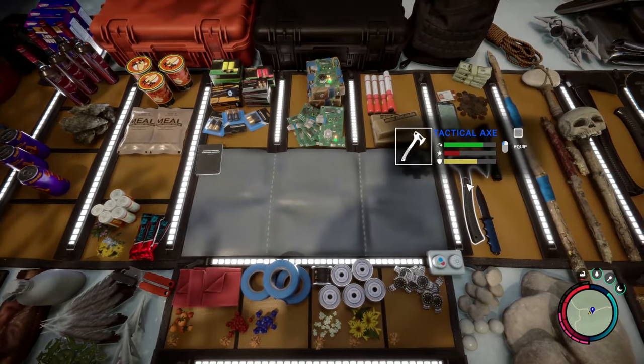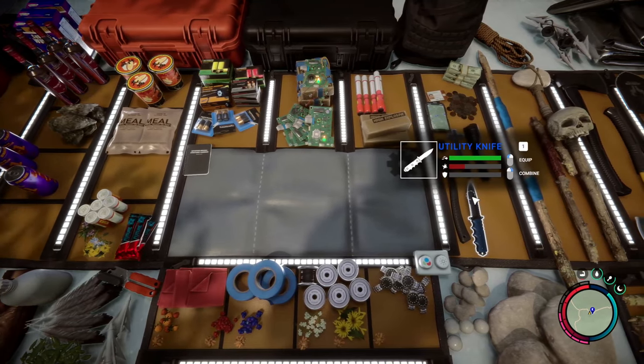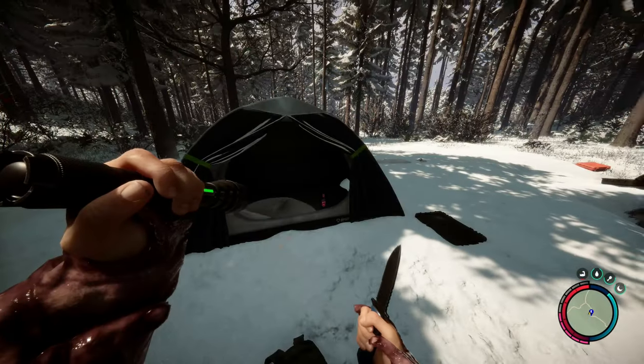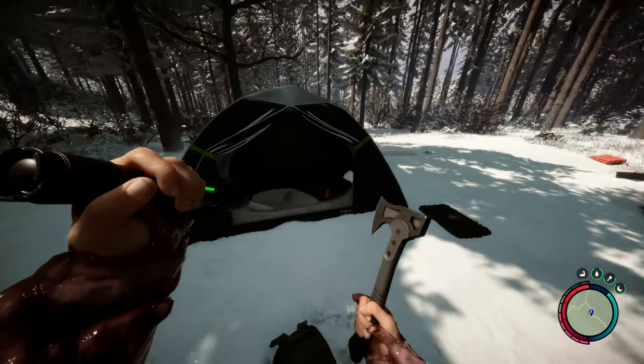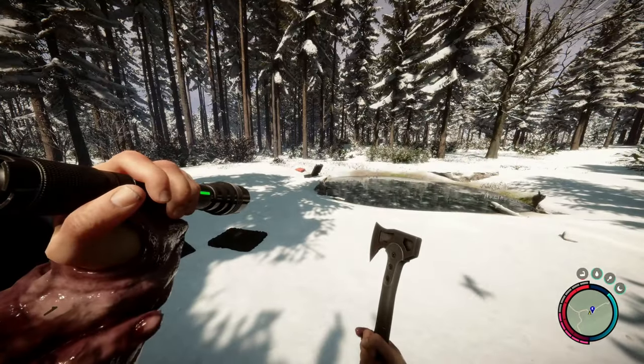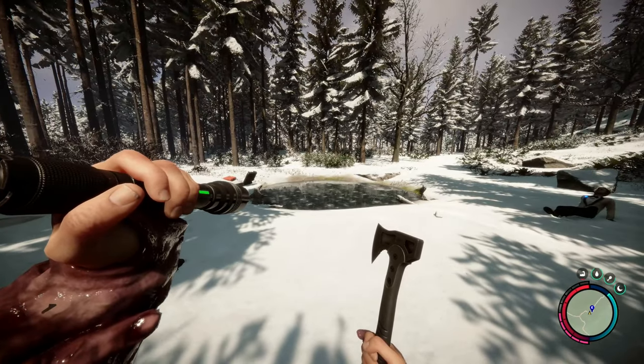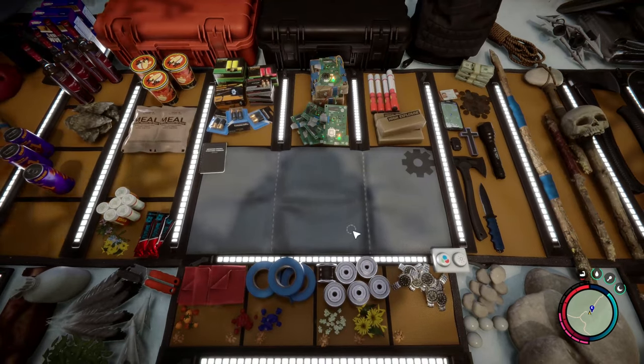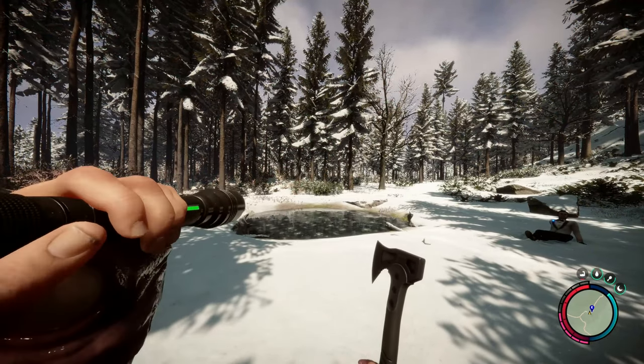You can now hotkey items. Hover over the item you'd like to hotkey and press the corresponding button you'd like to use. You can use 0 through 9. Press 1 and you have your knife, press 2 and you have your axe. This is nice to distinguish different weapons, especially if you press F for the flashlight and the lighter comes out, or if you'd like a quicker option instead of having to pull out your backpack.